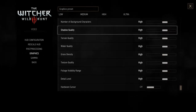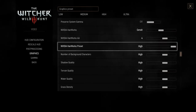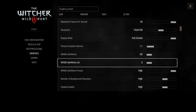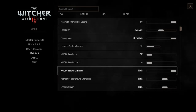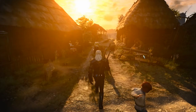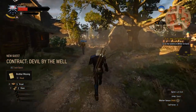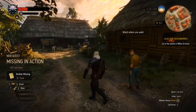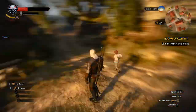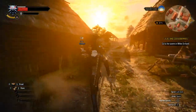Everything should be set to high, not beyond. With those settings turned off, it's dropping below 60 occasionally but still very smooth — as you can see it runs smoothly on a budget PC.